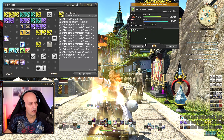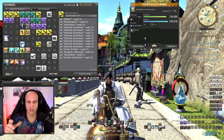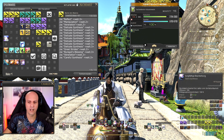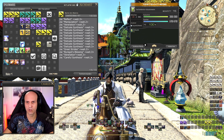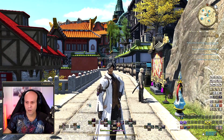After reaching 10 Inner Quiet: Great Strides, Byregot's Blessing, Veneration, Careful Synthesis. If the recipe isn't finished yet, you have one step left to activate manually — use Careful Synthesis or Basic Synthesis. And that's it — it's very easy. Now I'll switch to my Weaver since that job is already at level 90 and has the new gear equipped.